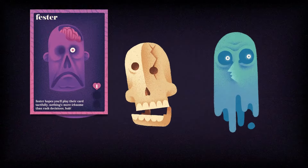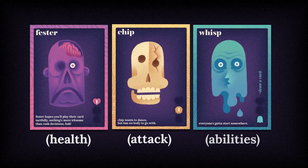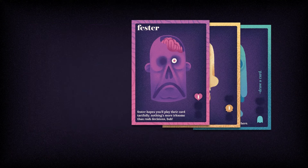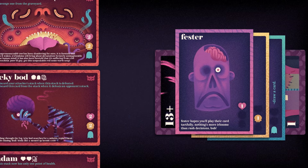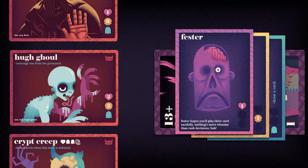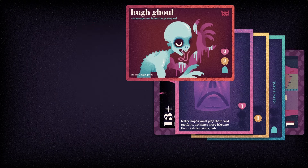The basics are simple. Play at least one of each of the three card types — meat, bone, and spirit — to craft a creation to fight for you. Then strengthen your stack by placing a terrifying monster card on top of it.